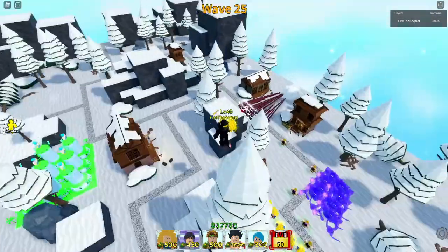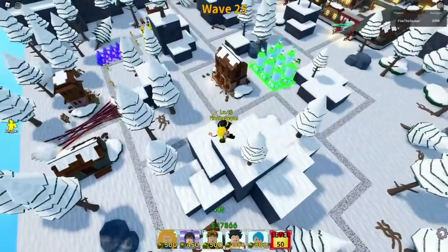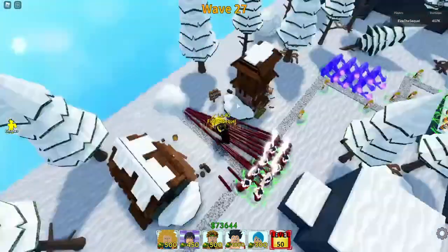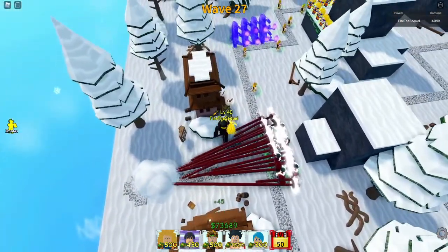I want Hawk or Broly so I don't have to use Grid Sloth or Goku because I'm tired of them. Wave 27 and they're still getting spawn camped — apparently they are better than these guys.